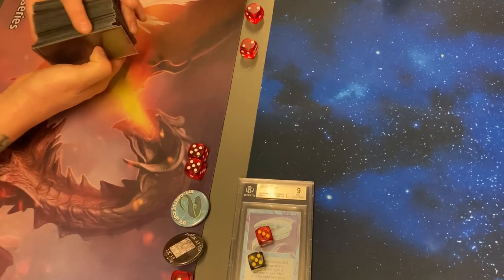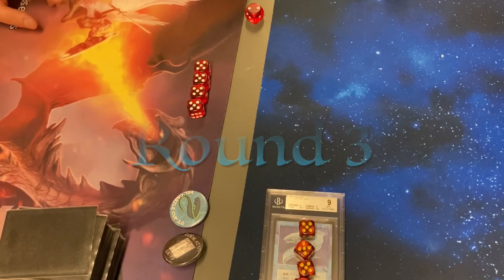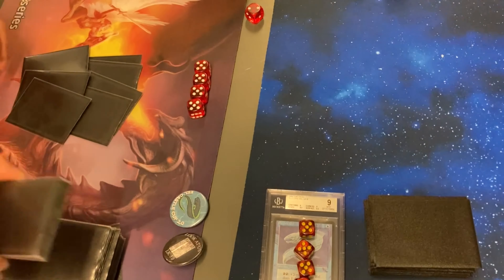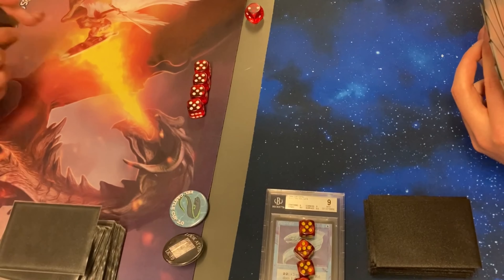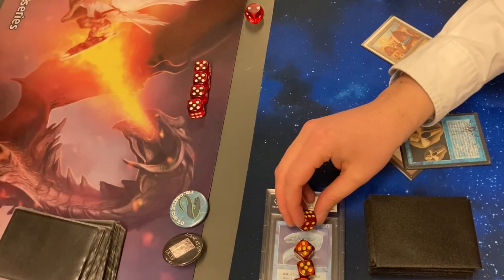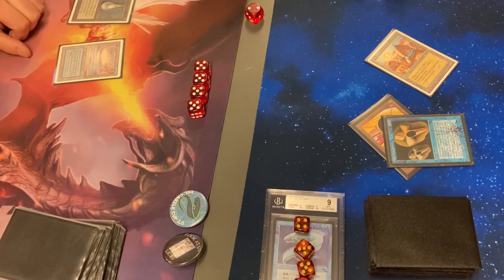We have another round of sideboarding, then we're going into the finishing and deciding round of this matchup. Now Robots will be on the play. I think there was a mulligan out of The Deck. Does he discard a card here? Seems like he did this twice. Using a Copy Artifact to get some momentum going — Robots recognizing that he needs to finish this. He is the beatdown in this matchup, and he certainly is.